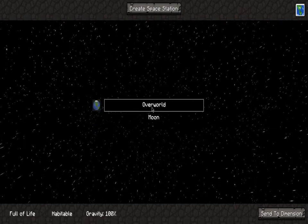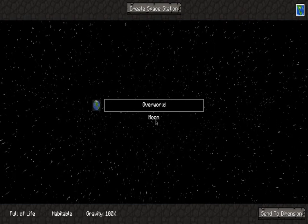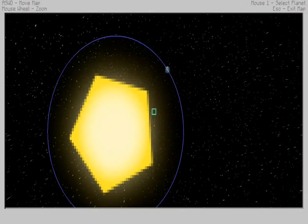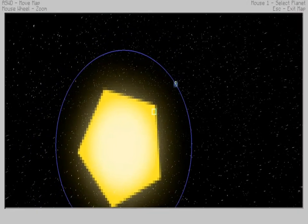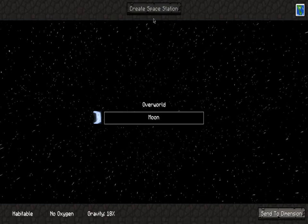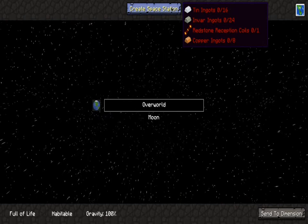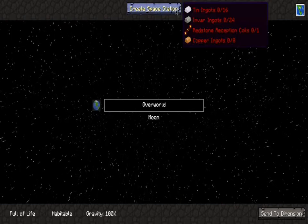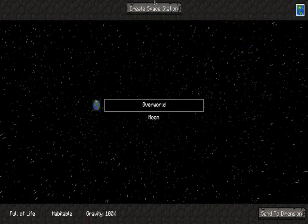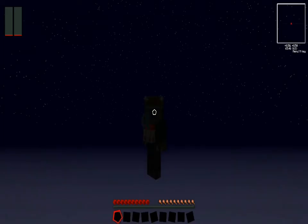So this is the menu where you change worlds. The creator — I heard — is making new worlds or planets. Right here is just the map, it's not really anything special. Here's the moon. You can also create a space station if you have these materials — I'll go into that maybe a later episode. By the way, this is Galacticraft; it's in the TechIt modpack — I forgot to mention that.